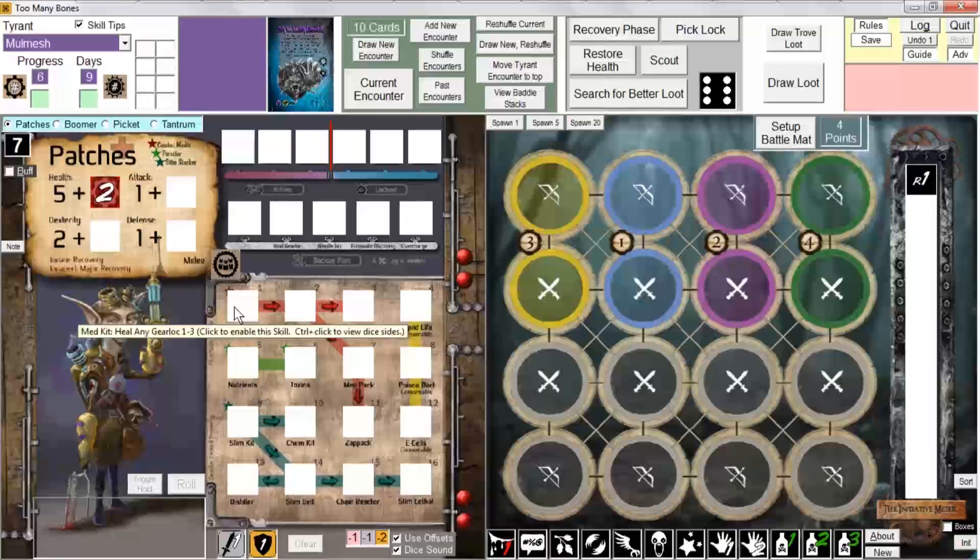When you just see the word 'click,' it means left click. And alternatively, I can control-click to view the sides of the dice.